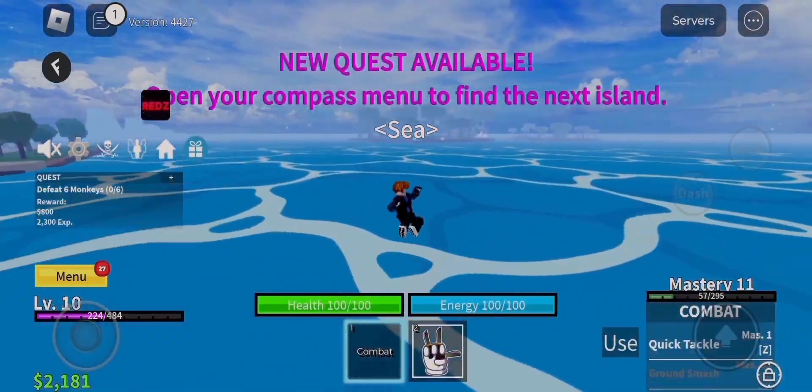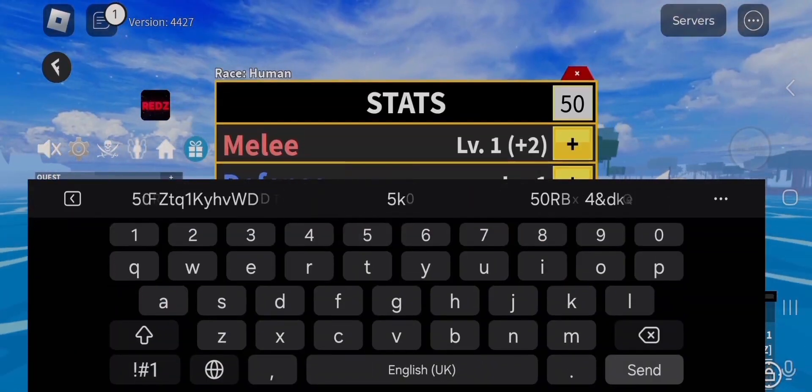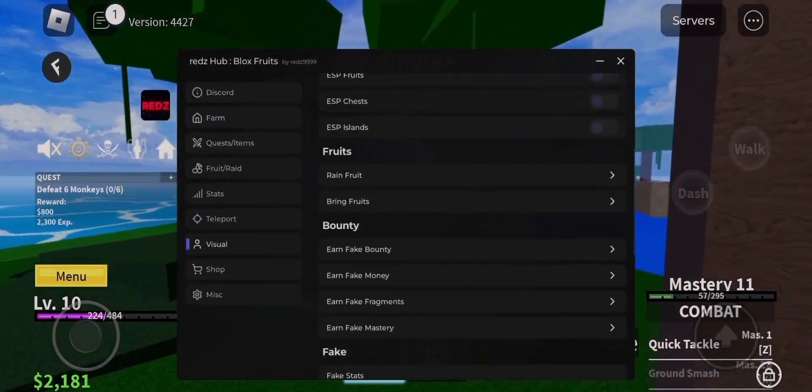Now let's start the video. If you want Fluxius Executor, then link in description and in comment section go and get it. And if you want Delta Executor, then link in description go and get it.